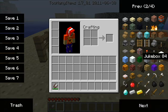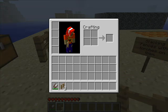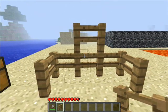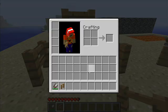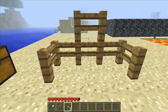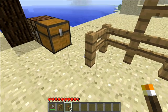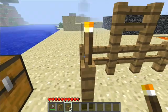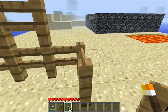Let me go and get some. You just put one on top of it, like that, and you can stack them. Not only that, but another thing that's been added is you can place torches on top of them. You can't place them on the side, unfortunately — you can't place them anywhere but on top.